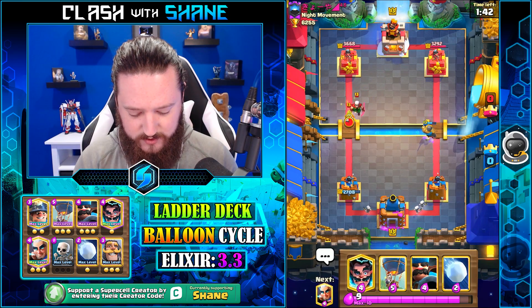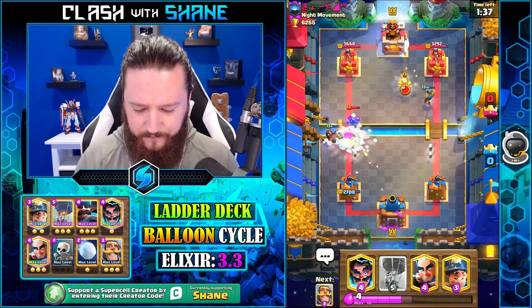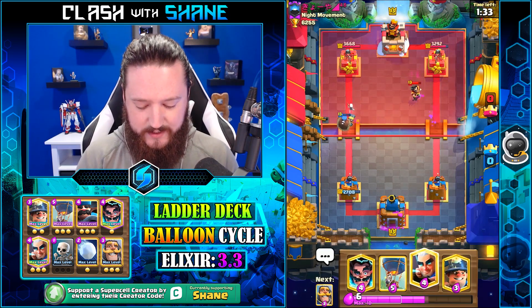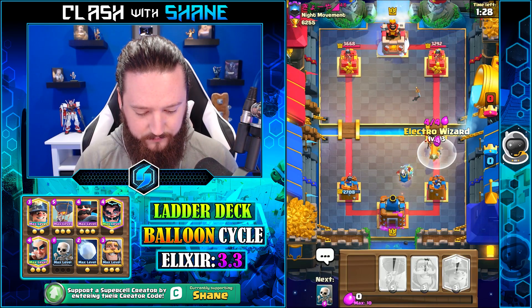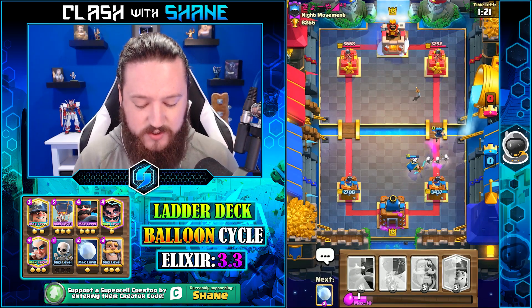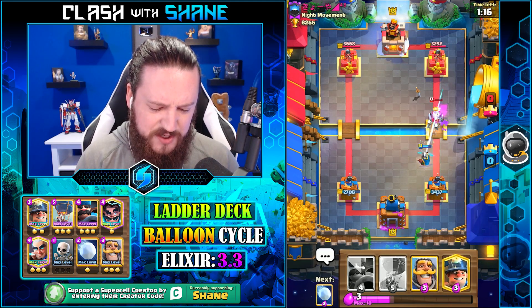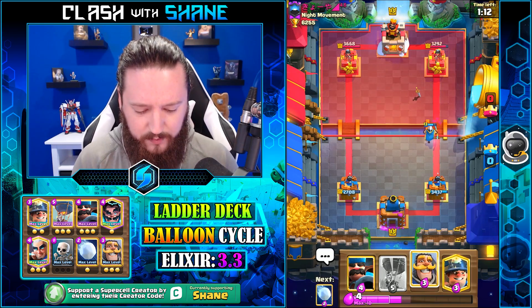Hunter here, snowball as well. I like where this is going. I need my e-wizard right now — yes, thank you e-wizard! We're over-committing on defense right now, which is not good. We want to be building the elixir lead, which we're not. That ghost there wasn't terrible, but it wasn't fantastic either.